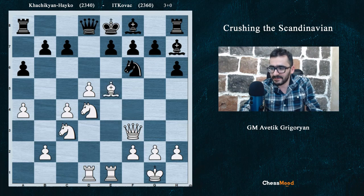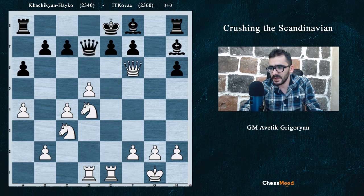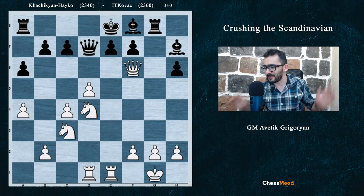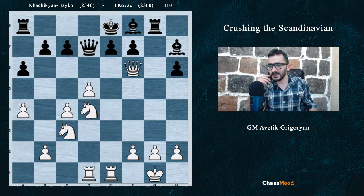Bh7 was played, Be5. After Be5, now Bf6 — White wants to take: Qd7 and Bf6, gxf6, Qf6, and there is a pin. Black cannot take this queen, and Rh8 — the rook is hanging. Black played Rg8, and here Hachiken is playing like a monster. How to continue the position? How to continue the attack? I offer you to pause the video and think a bit before I show you.